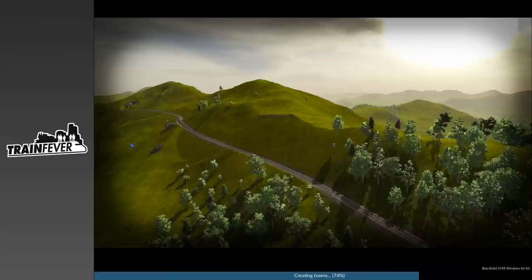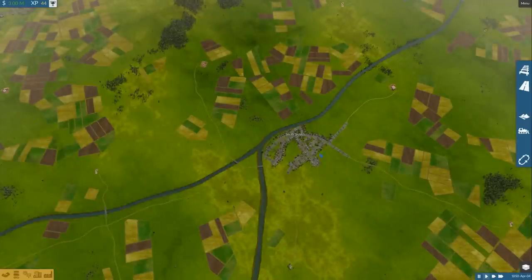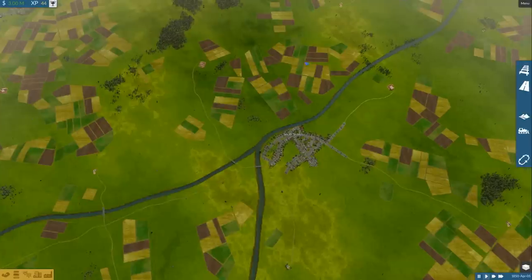You have different types of cars and different types of train or tram systems you can build, because there's actually quite a lot of town management and transport things that you have to do as well.